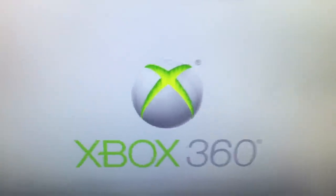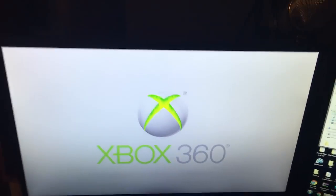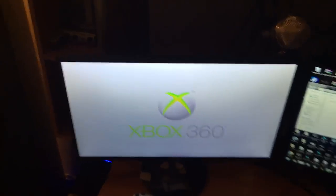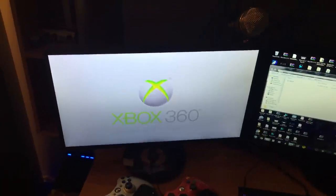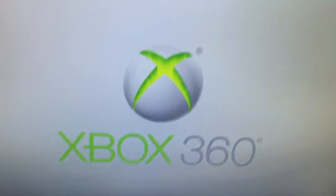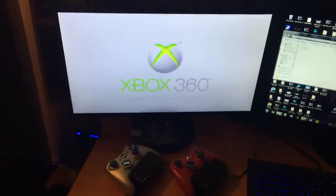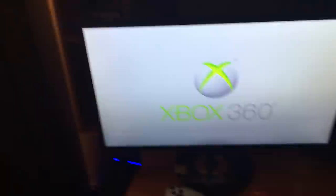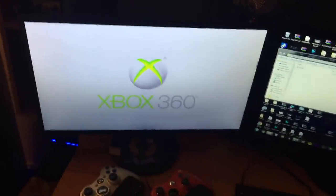Basically what my Xbox does is it just sits right here on the logo and it won't go any further. What you have to do is bypass the plugins — when you bypass the plugins, you won't be able to go online, your KV won't work, and your plugins won't work. Usually when this happens and you can't go past the Xbox logo, it means your plugins are bad and they're causing your Xbox to freeze there. So you basically want to get rid of the bad plugins.